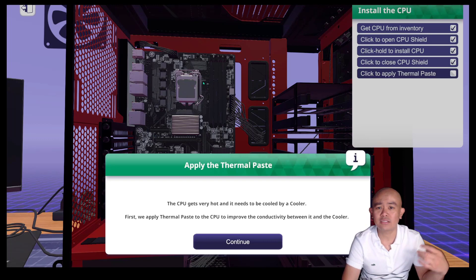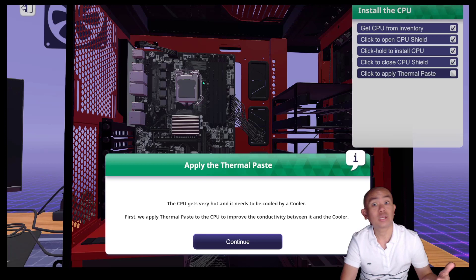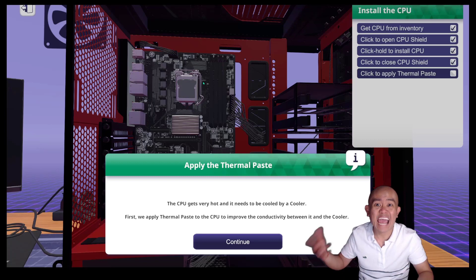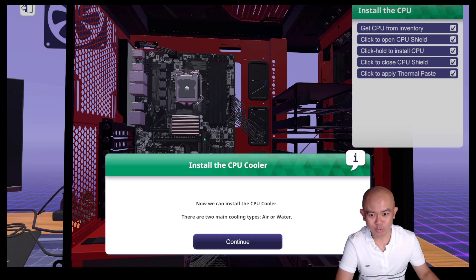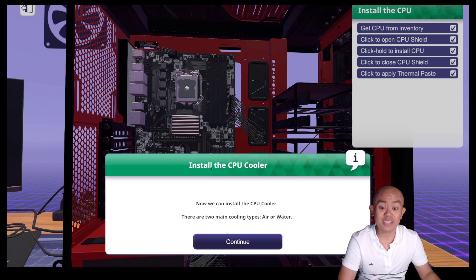We will now close the shield. CPUs produce a lot of heat, so we need to cool them down. One way to improve conductivity between our CPU and cooling system is to put on thermal paste. With PC Building Simulator 1, it's just a dot that you can apply for thermal paste, but with PC Building Simulator 2 you can apply it in a pattern as well. Just click, and that will put in your thermal paste — as simple as that.